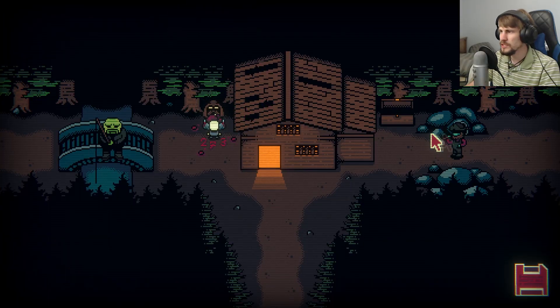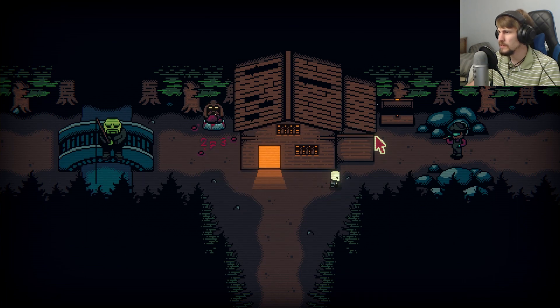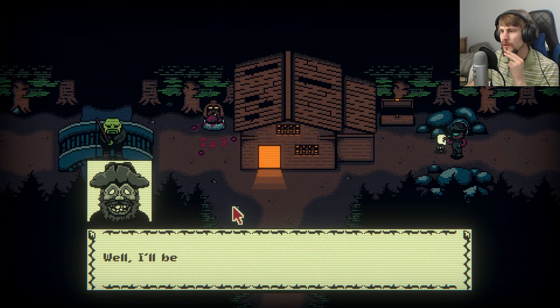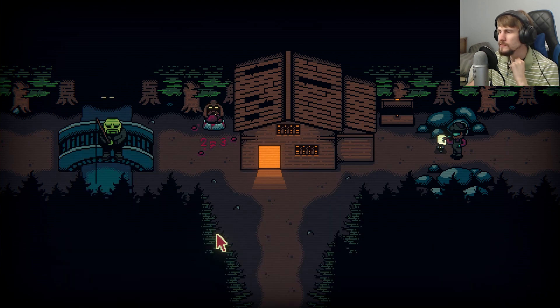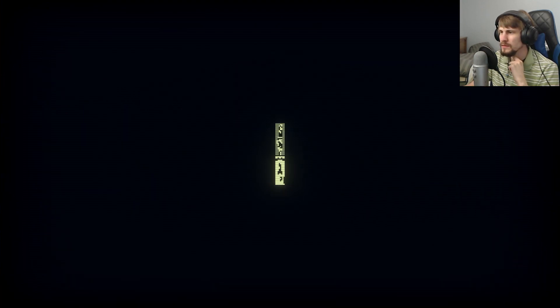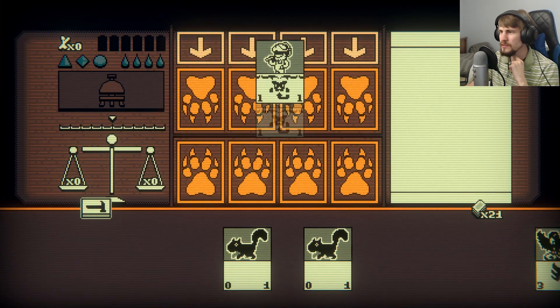So we got a picture of the Prospector's dog, so we can hand that into him — and that'll probably be our first fight. I'll be darned, that's my girl. I'll let you pass me and into yonder pond. But dagnabbit, first we gotta battle.